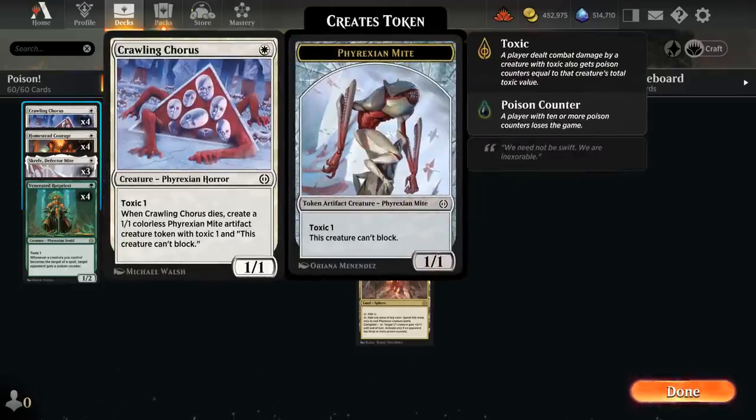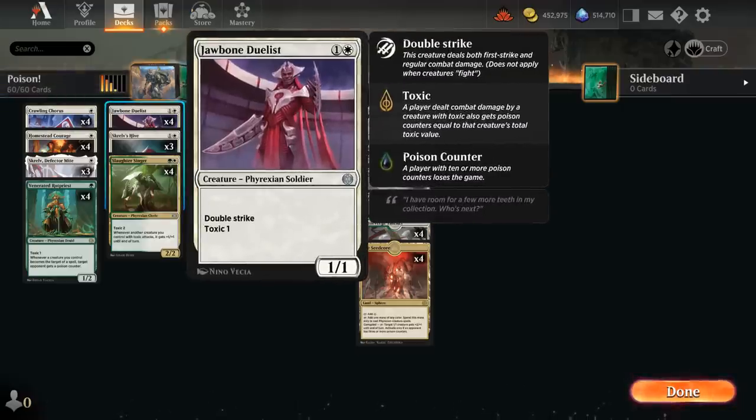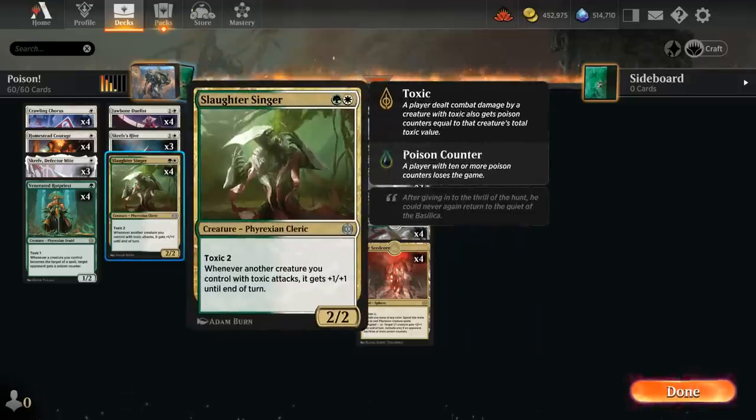We have four copies of Crawling Chorus, a 1/1 with Toxic 1 that when it dies leaves behind a Mite token — another 1/1 with Toxic 1 that cannot block. At two mana we also have the full set of Jawbone Duelist, a 1/1 with Double Strike and Toxic 1, which synergizes very nicely with Homestead Courage. It can also be pumped by Slaughter Singer, a 2/2 with Toxic 2 that applies two poison counters if it damages the opponent, and whenever another creature we control with Toxic attacks it gets +1/+1 until end of turn.